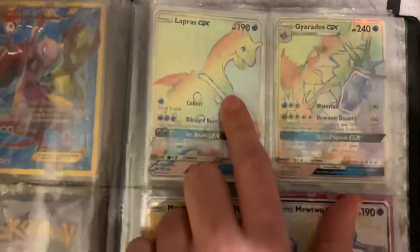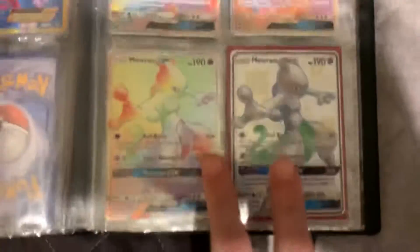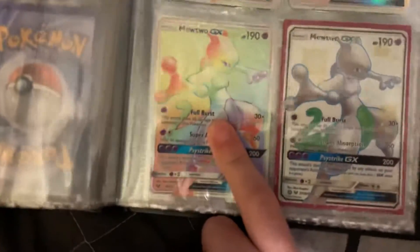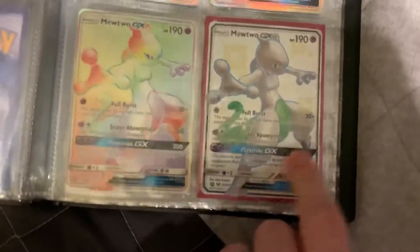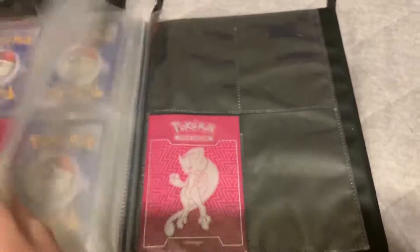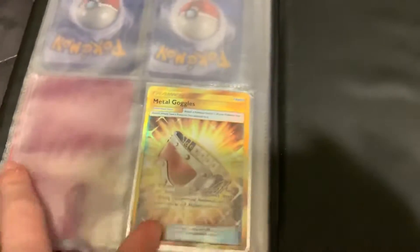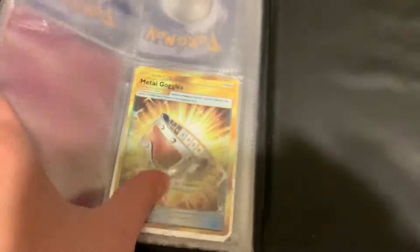This page — oh man — Lapras GX rainbow rare, Gyarados GX rainbow rare, Mewtwo GX rainbow rare next to a shiny Mewtwo EX full art. I just love that card, I love Mewtwo. And finally we got the Metal Goggles secret rare — I saw on eBay a mint PSA 10 sold for like $150. That's insane, so I'm keeping that.